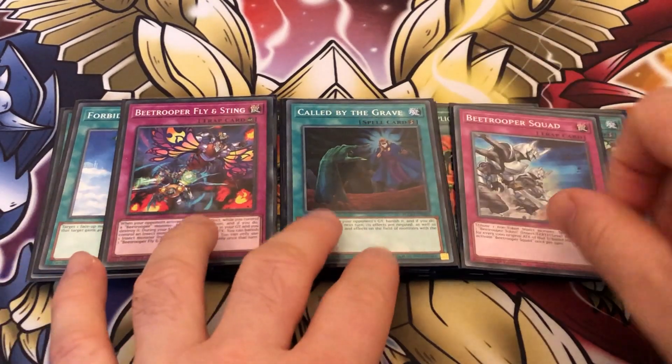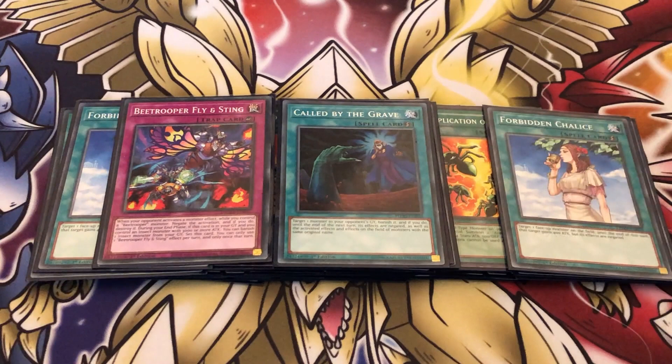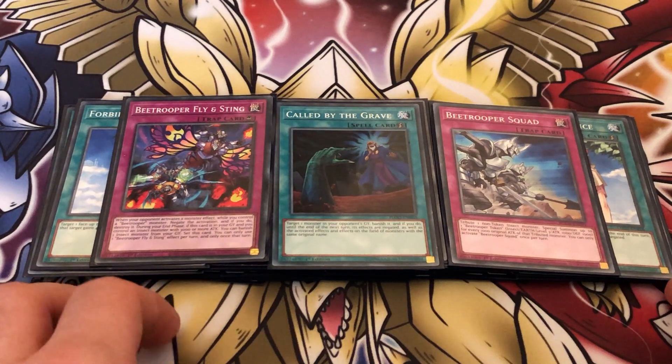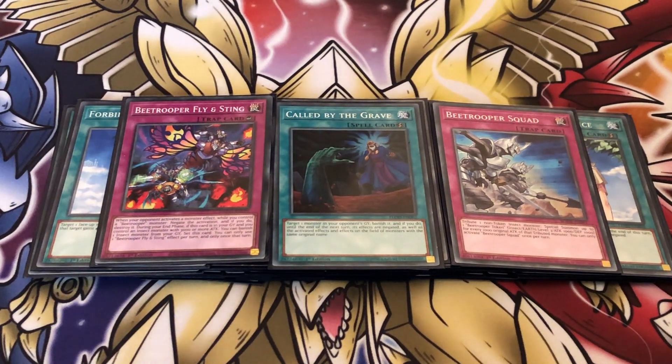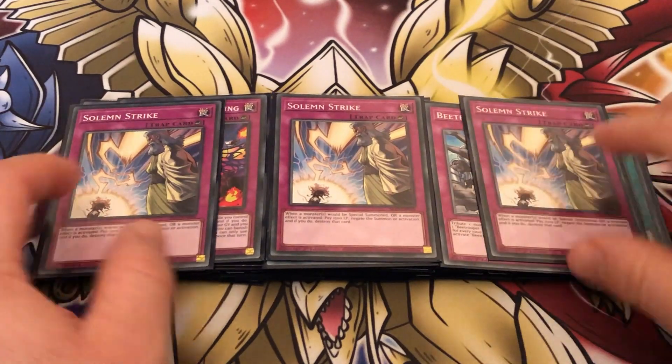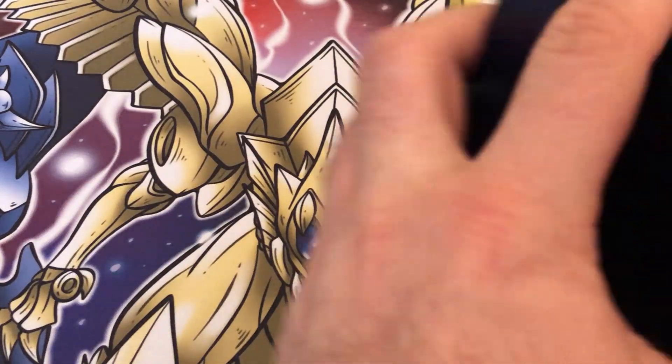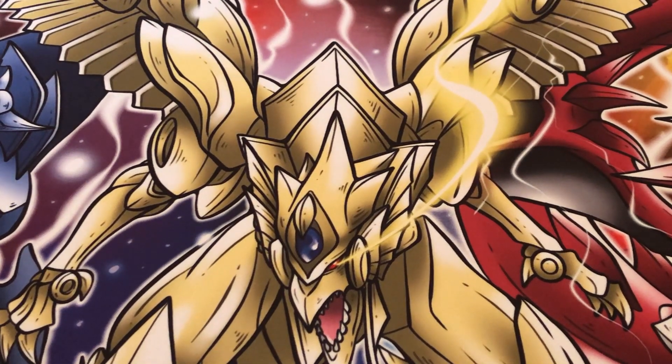Moving on to traps: playing one copy of Flying Sting — it's your counter trap, you have to play it. One copy of B Trooper Squad — just trying this card out as another token generator. Tribute a non-token insect, special summon up to one B Trooper token: Earth insect, Level 3, 1000 attack and defense. For every 1000 attack the original attack of the tributed monster had, you can activate one B Trooper Squad per turn. It would be busted if it were a spell card. But if you tribute your Assault Roller you're getting three tokens out of one card, which is pretty good — plus it can generate a lot of link fodder. Last on the main deck, three copies of Strike — this can be anything you want, I just wanted some form of back row disruption. I hear Solemn Warning is getting very good right now because of Swordsoul, and that card can stop that.